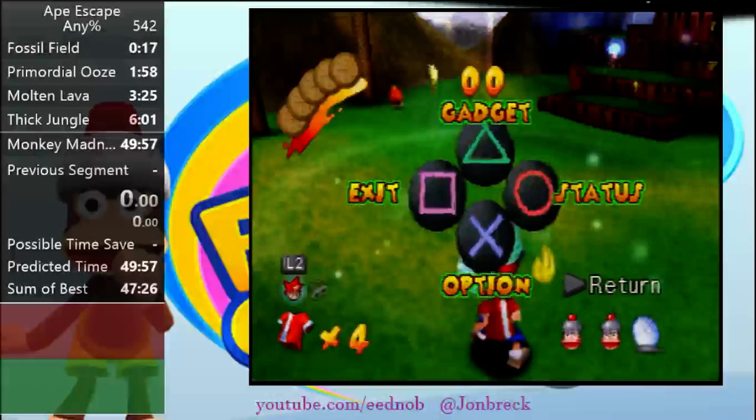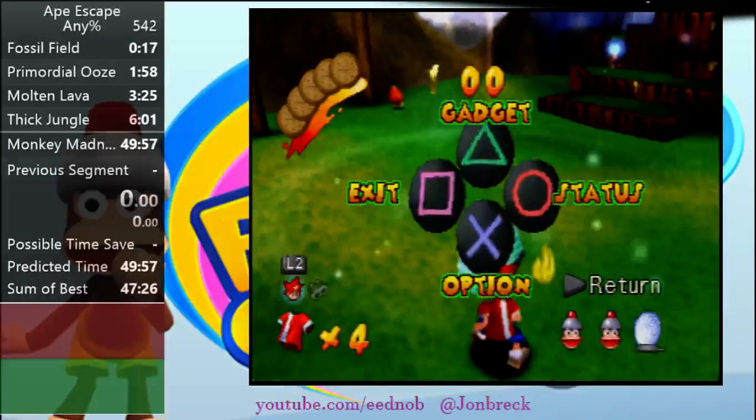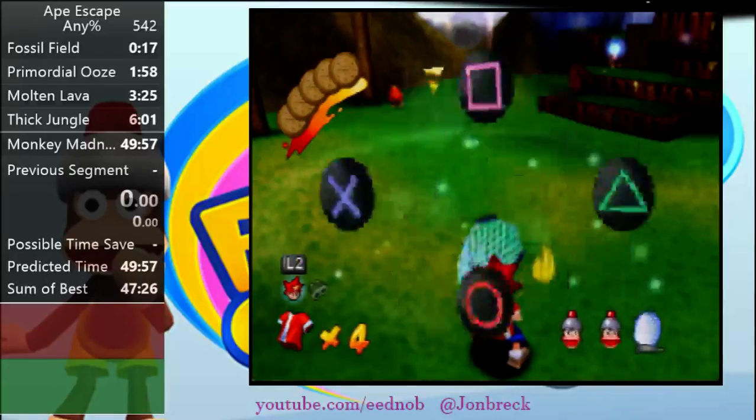You can jump slightly in front of him and catch him. Now that you've caught him, you're going to immediately turn to the right and change the camera using L1 to put it behind you so you can catch the second monkey on the boulder. He will jump off the boulder 100% of the time, so you can be sure of that.